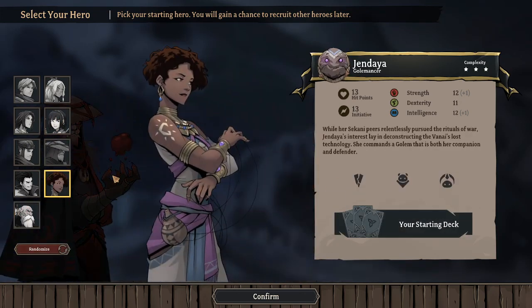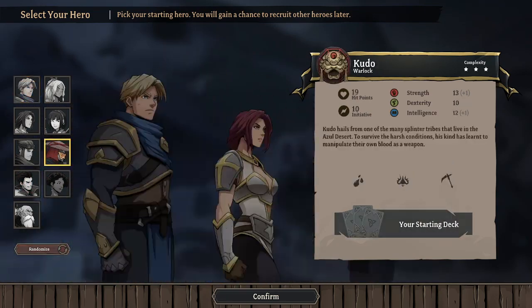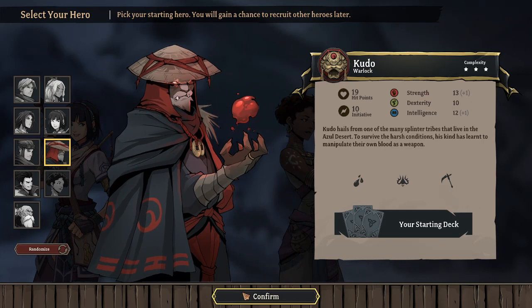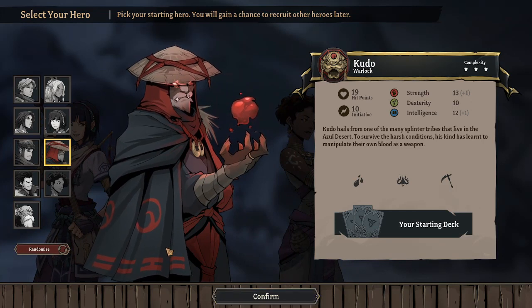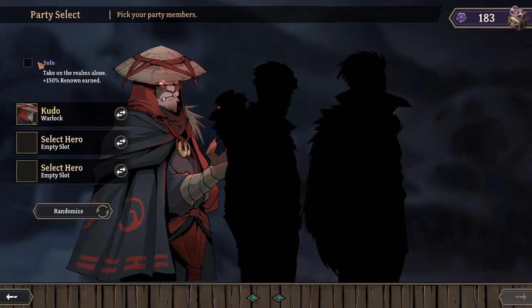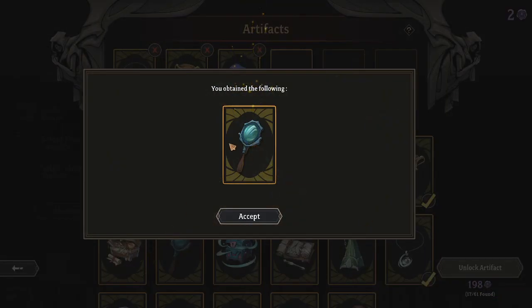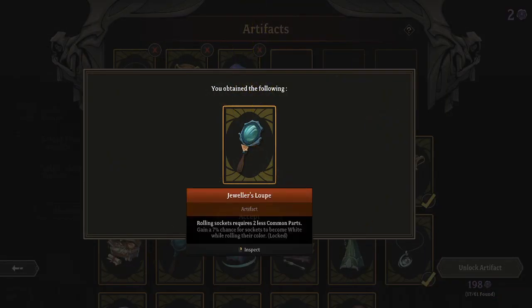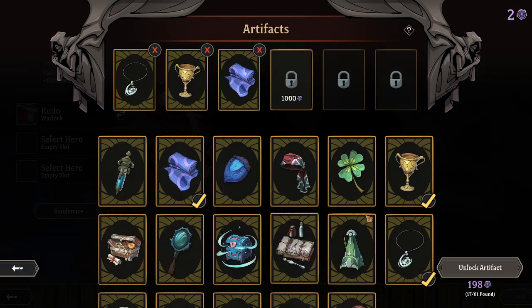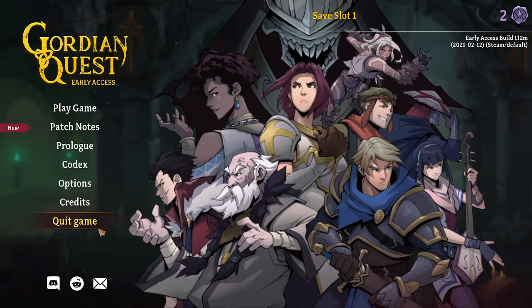The Golemancer is kind of cool although I don't know about her kit in terms of long-term stuff. I still need to try out a lot of characters like the Sword Hand and all that. There is a solo mode where you can take on everything with one character. Let's unlock an artifact. Rolling sockets requires two less common parts - might be useful, but I would have to equip it.